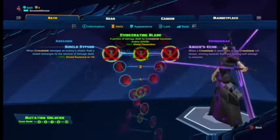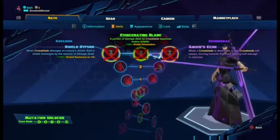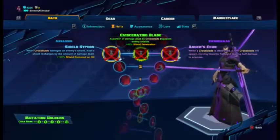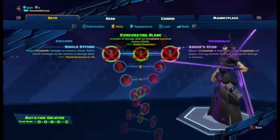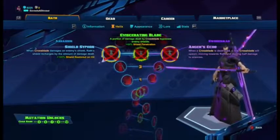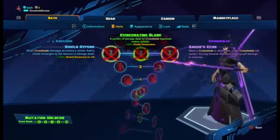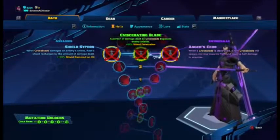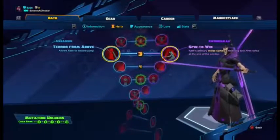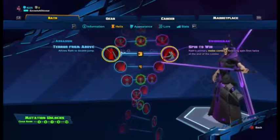I usually always go with Slowing Strike at level one. At level two you have Shield Siphon — Cross Blade recharges Wrath's shield by the damage dealt, plus 100 shield restored on hit. Eviscerating Blade gives plus 60 shield penetration to Cross Blade. Anger's Echo spawns a return blade dealing half damage. After getting the mutation I used Eviscerating Blade, but before that I used Shield Siphon to keep my shield up.